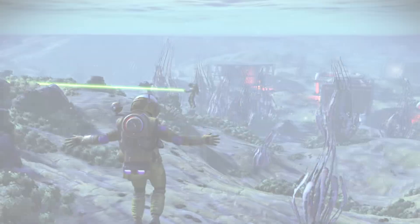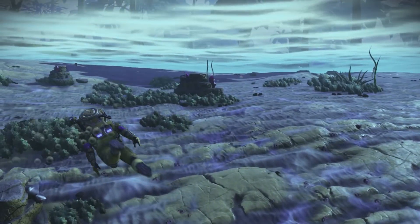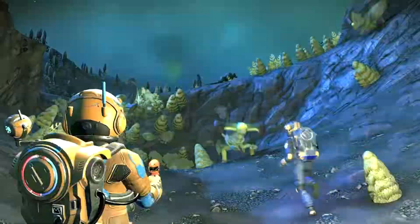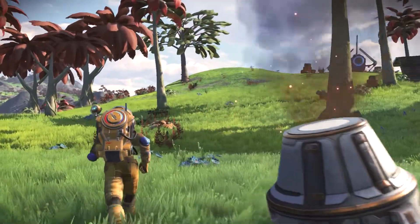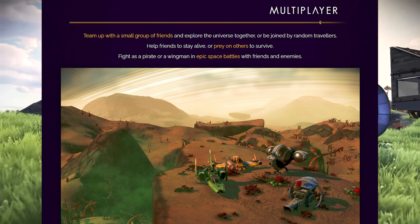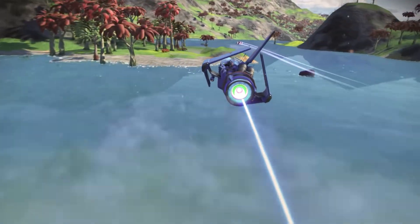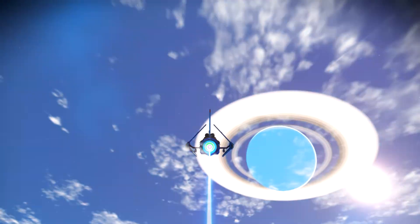Coming in at number one — my favorite, my best update to No Man's Sky — is the NEXT update, which came out on July 17th, 2018. This is a massive update. The first thing is it added multiplayer to the game. Before the NEXT update, all you could do is see a floating orb around the game — you wouldn't see a player, you couldn't team up with anybody. The NEXT update completely added in multiplayer. You were able to group up with four people and go journey and explore No Man's Sky.